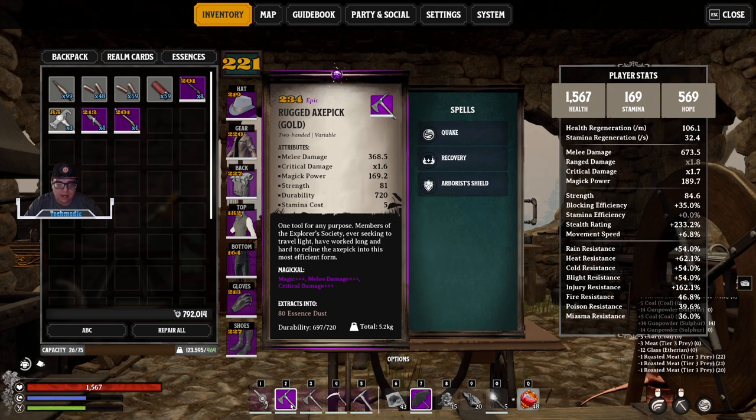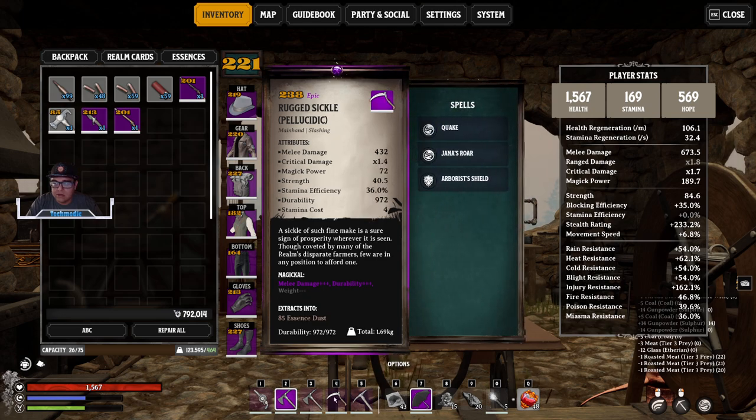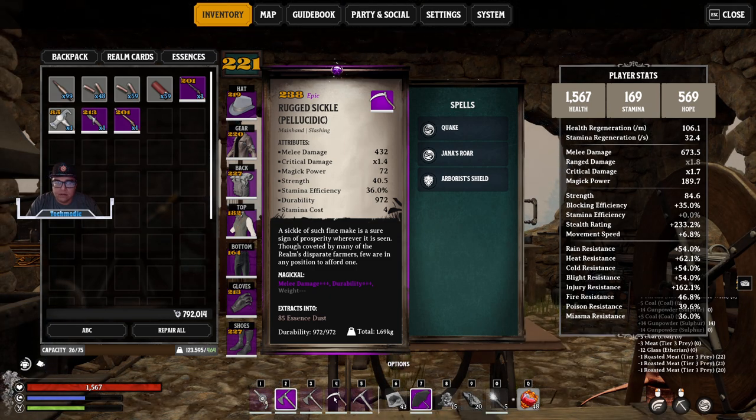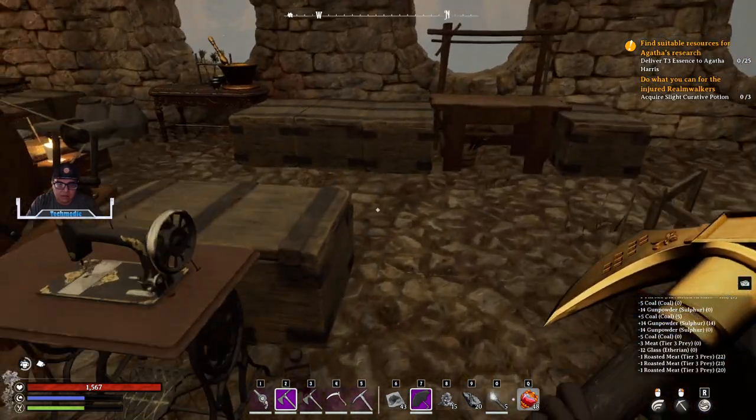Going back to weapons — I have a gold rugged axe pick and a Pellicidic axe pick. The Pellicidic axe pick is created with Pellicidic ingots, which promotes 30% more melee damage. When you craft gathering tools out of this material you'll destroy nodes and cut down trees faster than anything. The same applies to a sickle. This is also how you increase your item level to be able to gather the 230-tier resources — by using infusions as well as enchantments on gear, which will bump up your item level significantly.